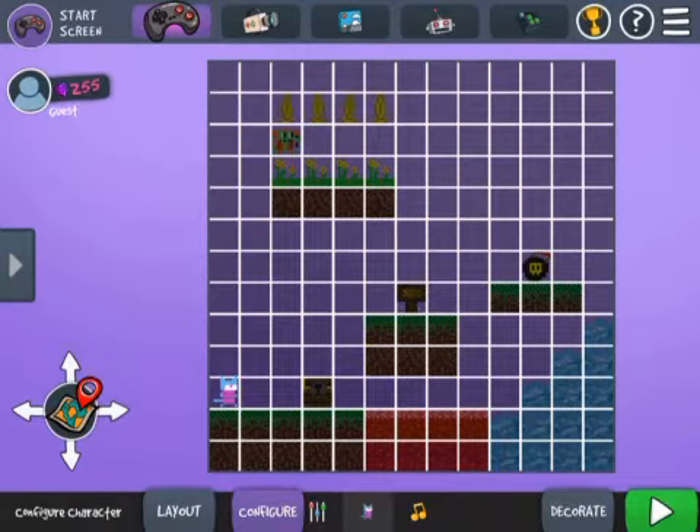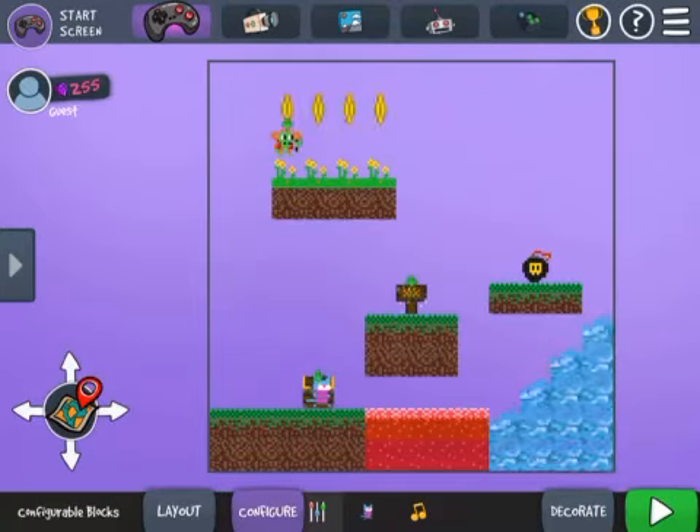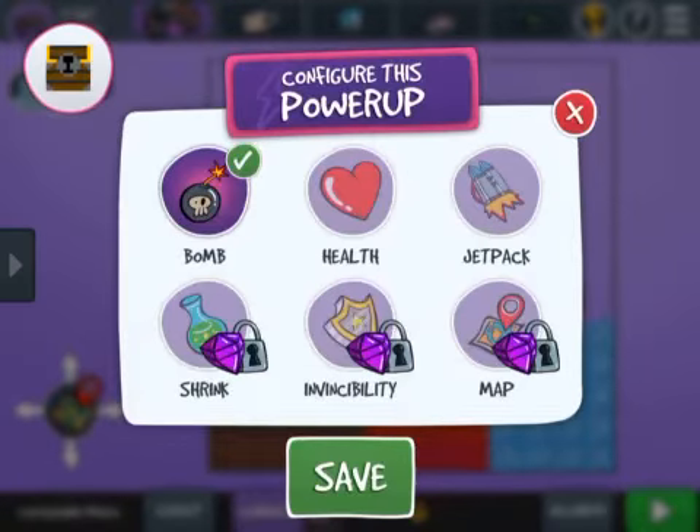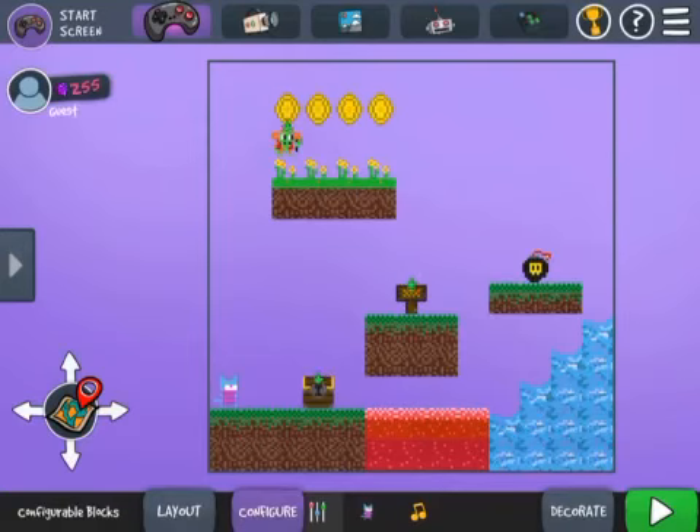Now that I've done that, there are a couple of other things I can configure. I can configure my power-up. I go back to configure — the arrows are pointing to areas that need to be configured. I go to the treasure box and I'm going to choose a jetpack because I want to be able to go higher. I had a bomb, health, and a jetpack available because this was a pink square before it became a treasure box.